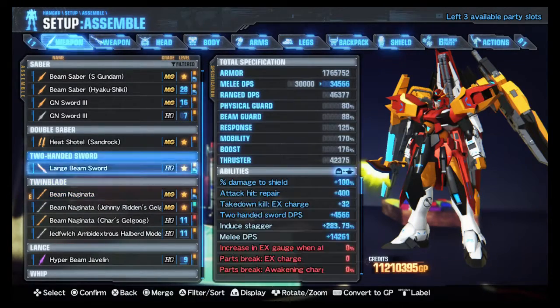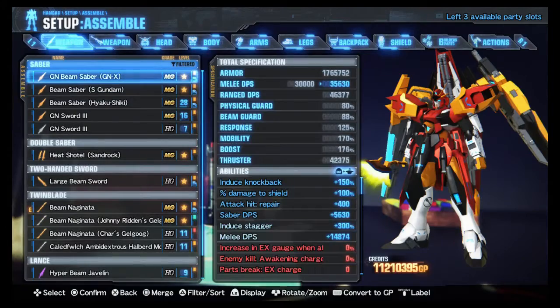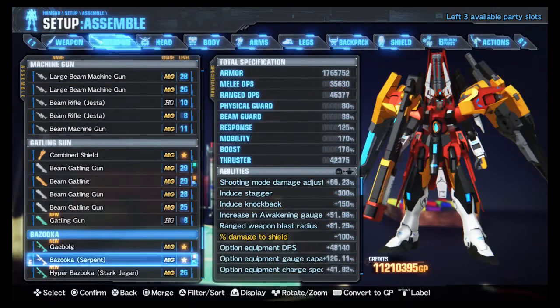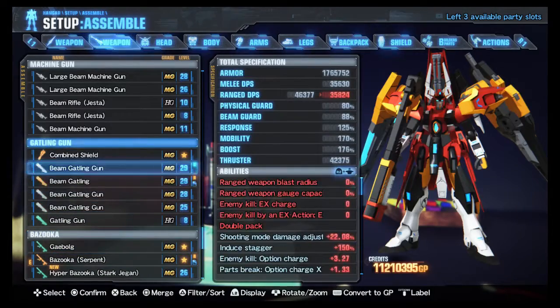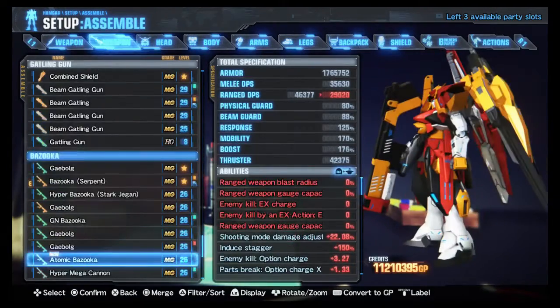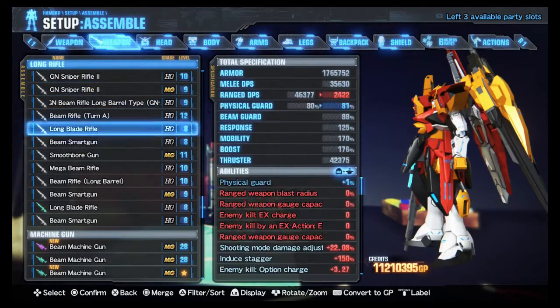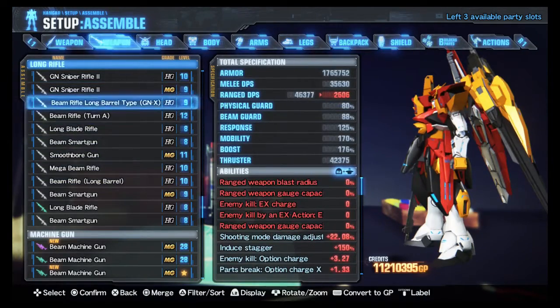For the weaponry, we're going to go, for argument's sake, with the JNX beam rifle — I will be choosing the long rifle from the JNX. There we go.